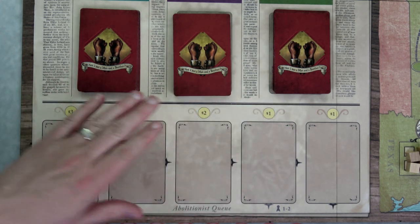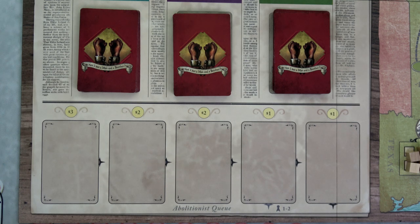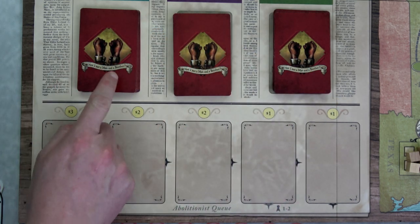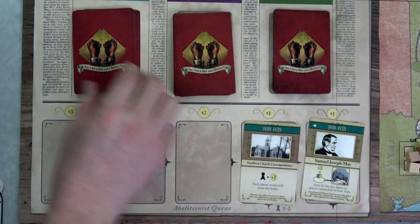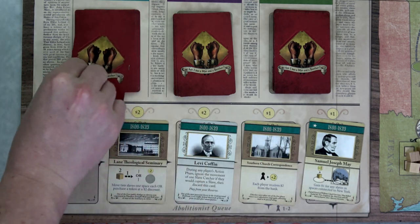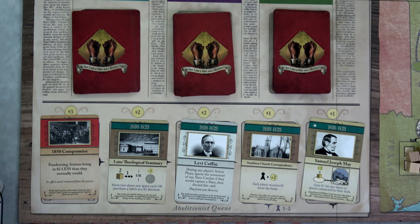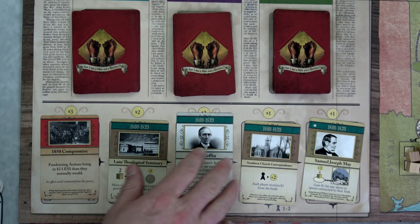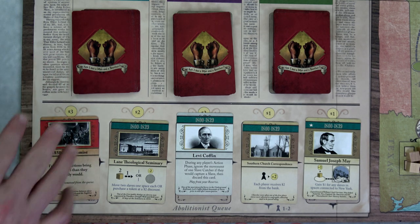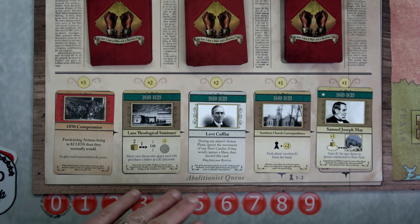Next we have our abolitionist cards for each era. If playing with fewer than three to four players, remove all cards marked three and four players. Shuffle the rest and place opposition cards — the red cards — into each deck: three, four, three for a two-player game. We fill out the row in the 1800s era. If you ever reveal two opposition cards at once, set one aside and keep revealing so only one comes out per turn. You could have multiples from a previous round but never more than one from the current deck.